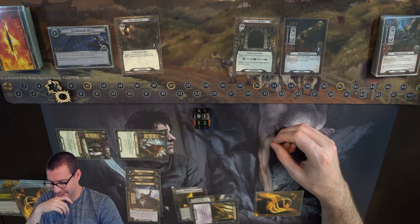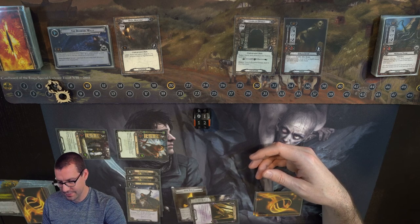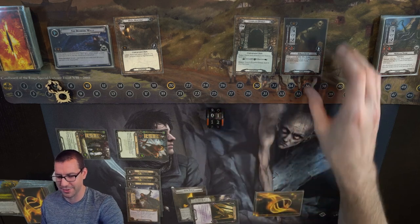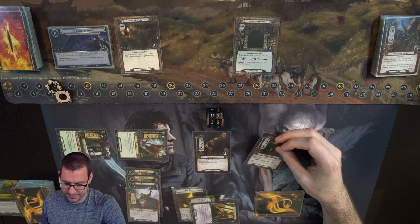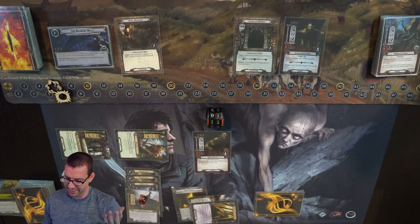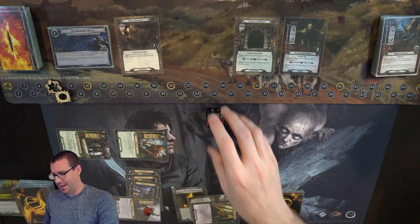I don't want to exhaust the Cave Torch because I can't deal with another enemy of any sort — I'm already going to take an Undefended attack for this one. I basically have all the Secrecy stuff I need, so let's punt on that for a bit. I do have to engage the Goblin Scout — gets a Shadow card. Take this Undefended. Add Goblin Swordsman to the staging area. Thandred's going to take 1, which I'll heal off with Grey Wanderer, and he's going to attack to get rid of this Goblin.